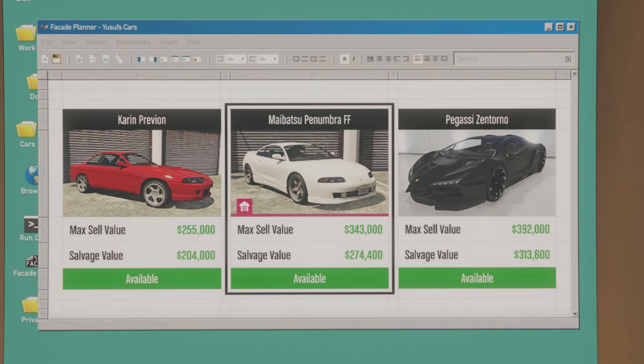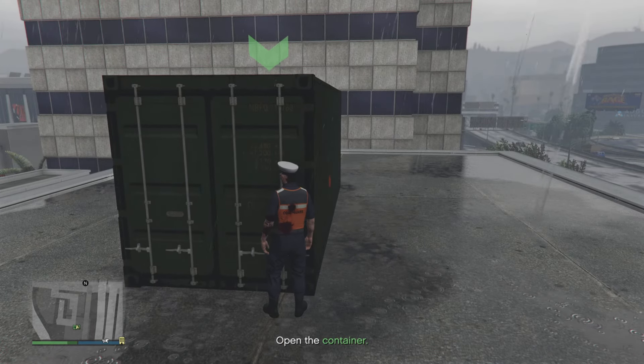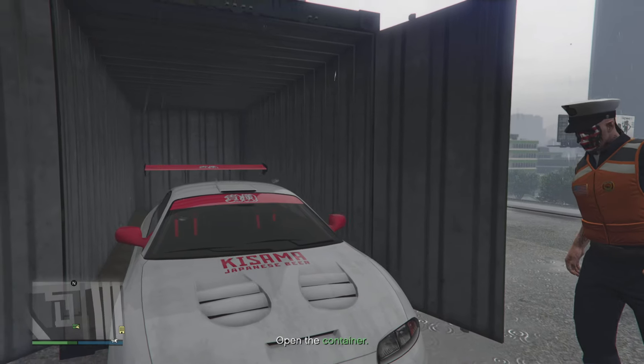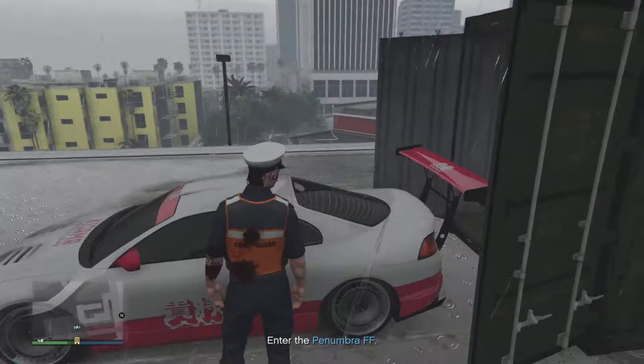So this week we've got new salvage yard chop shop robbery vehicles you can pick up — the Karen Previon, the Pegasus Torno, and right here in the middle you've got the Mayabatsu Penumbra FF — FF for Fast Furious. As you can see, there is an indicator letting you know you can claim this vehicle. This is only the second vehicle since the chop shop robbery DLC launched that we can actually claim, and there is a tremendous savings on it.